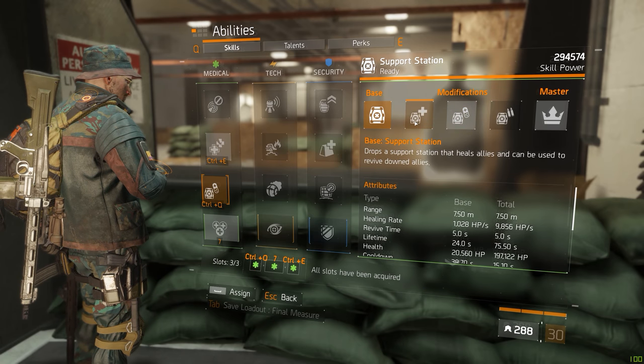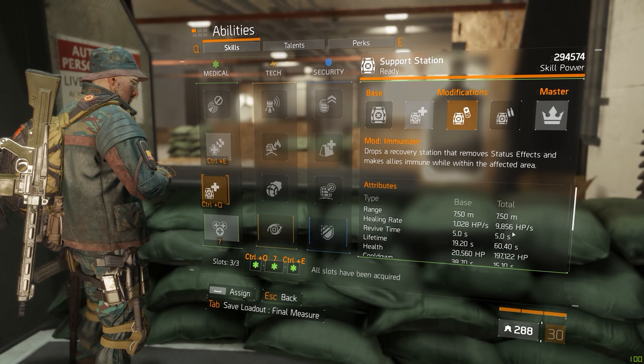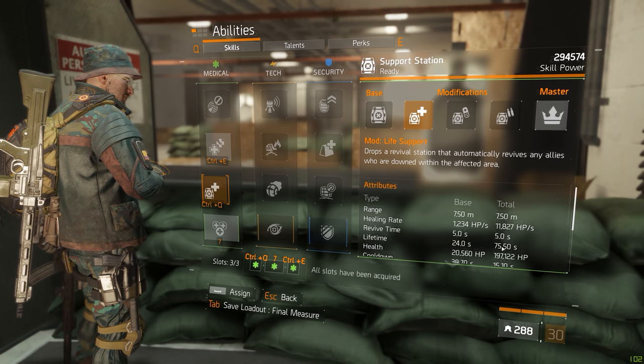Different support station mods also come with slightly different stats. The life support has 20 more healing per second than the other two mods, and the immunizer has a lower lifetime than the rest — these different stats are there to sort of balance it out.